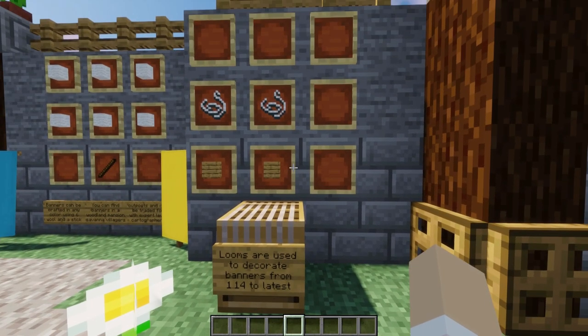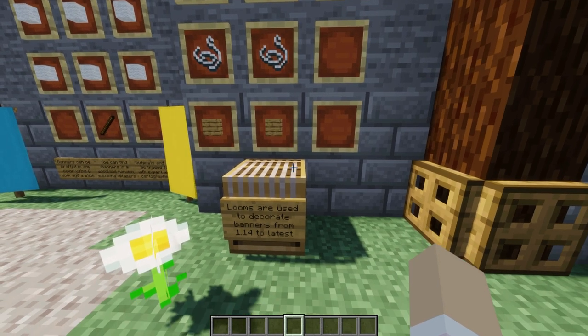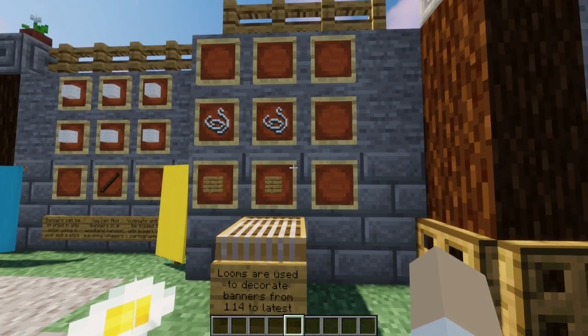To decorate your banner you're going to need a loom, crafted with two pieces of wood and two string. Looms are used to decorate banners from 1.14 to the latest update. If you're in an earlier update you'll need to use a crafting table.